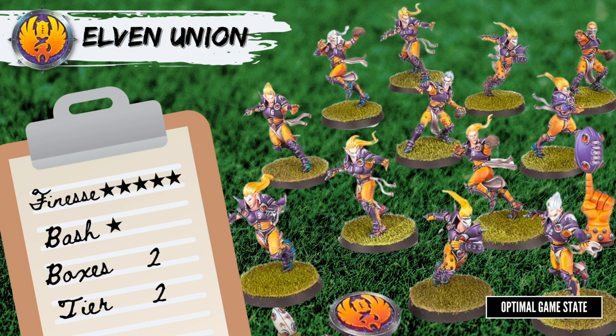Elven Union are similar but lose War Dancers and instead get Blitzers, who have Block and Sidestep. These are a little slower, with linemen at Move 6 and Blitzers at Move 7, but the Catcher is still at Move 8. On the plus side, everything is a little cheaper, so paying for all those options is a lot easier. You have the same problem with the box — only 2 Catchers, while you can have 4 in total. You can certainly start with 2 Catchers, but in the long run you'll want 4 in the league. Notably, the Catchers have Nerves of Steel, which means they can ignore penalties for enemy tackle zones when catching, and with Ag 2+, it's very hard to stop them from scoring.